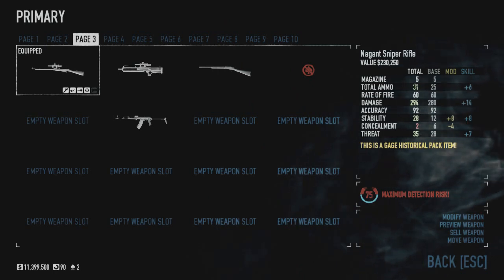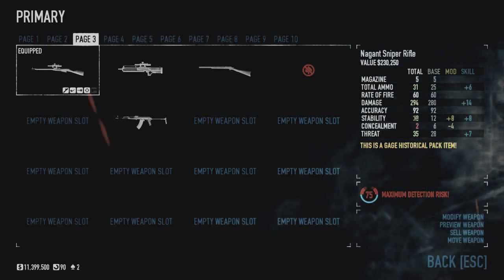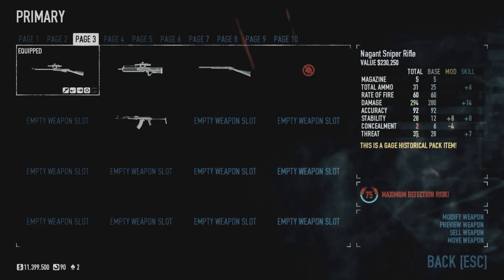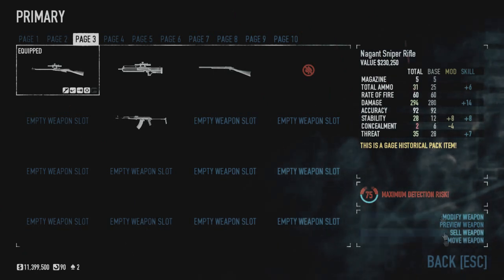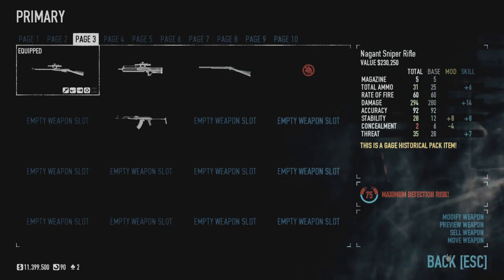I have mods and skills that buff these stats quite a bit, but assuming you have no skills and no anything — you're just getting into the game — these are the base stats it shows you right there. Now let's get into some gameplay.